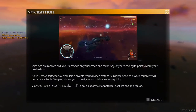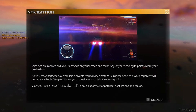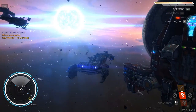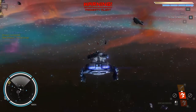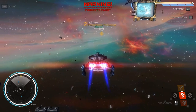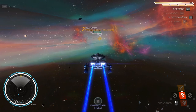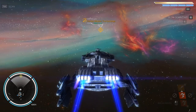Missions are marked as gold diamonds. Just so you're heading toward the destination. As you move farther away from large objects, you'll accelerate to sublight and warp capability will become available. Press Control to get a better view of possible destinations and routes. So there is no up and down it seems. Engines at maximum. Accelerating to sublight. And boom!